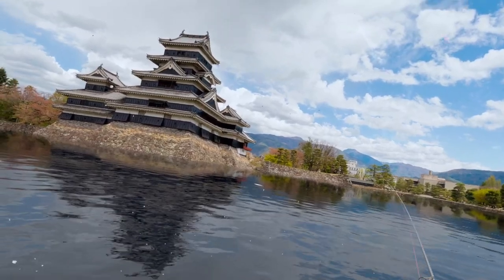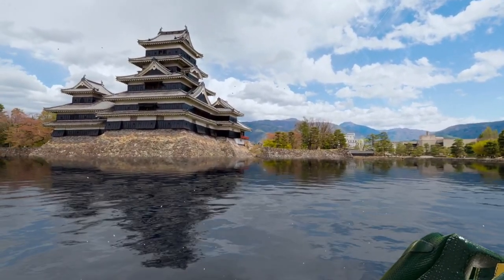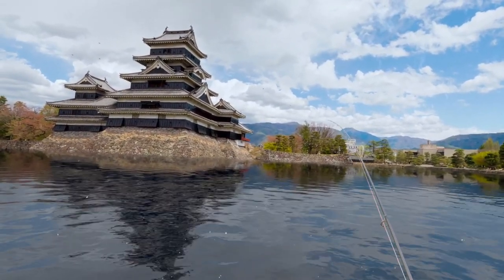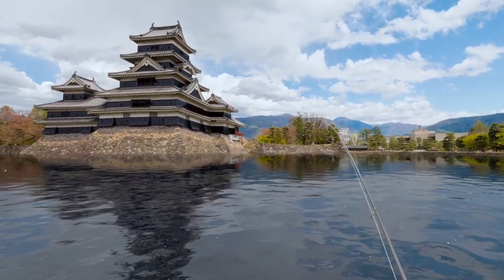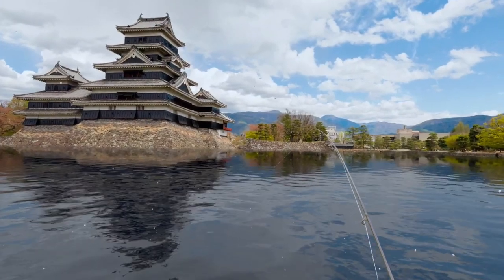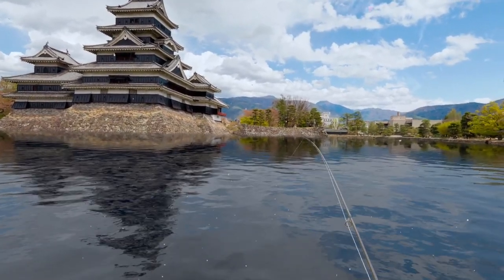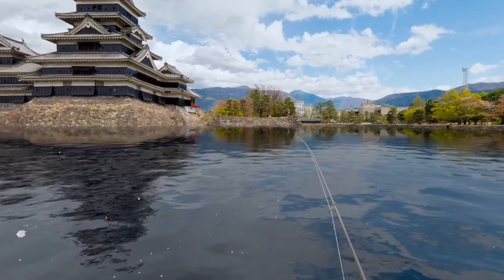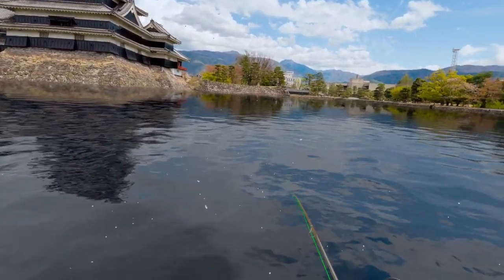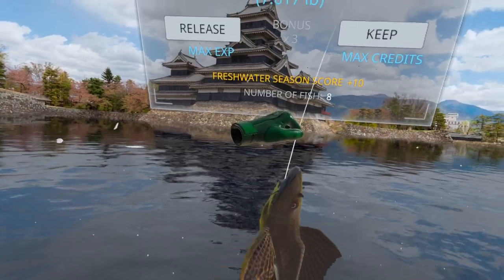That one turned red pretty quick — there it is! We got it. It was one more refresh, so it didn't take long to find it. Let's bring this guy in. These are actually pretty easy to find — the hardest one is probably the golden koi. If you just use that six-count method, you shouldn't have any problems finding it. The golden koi and this sailfin both come in about the same — they don't do a lot of jumping or anything. There we go — sailfin catfish!